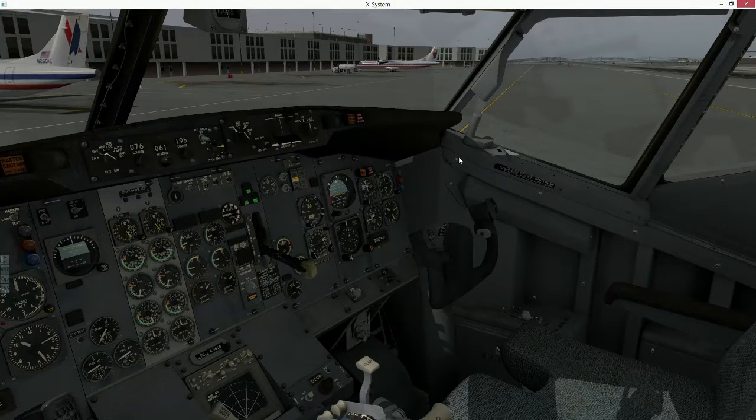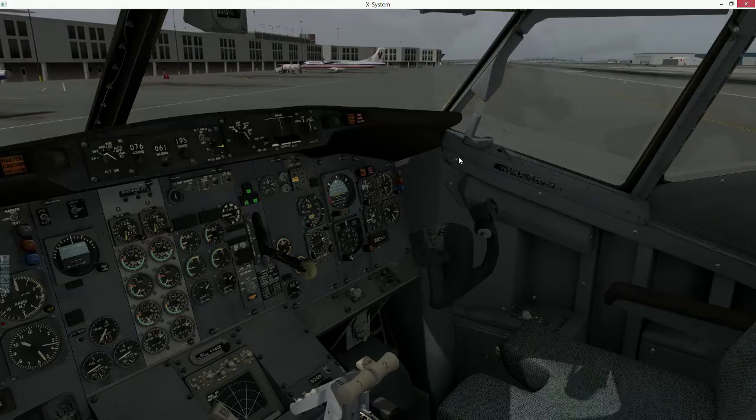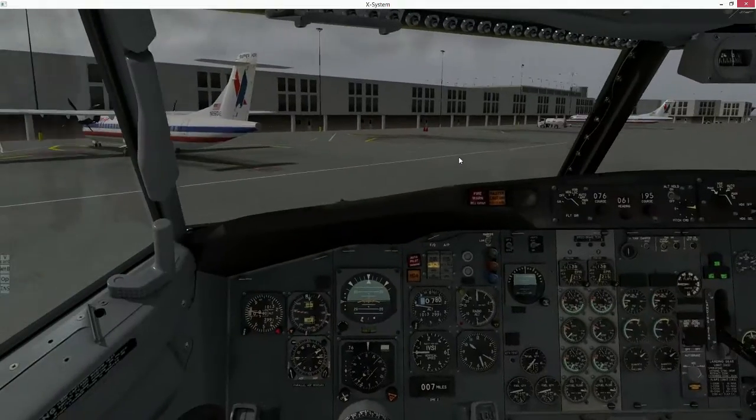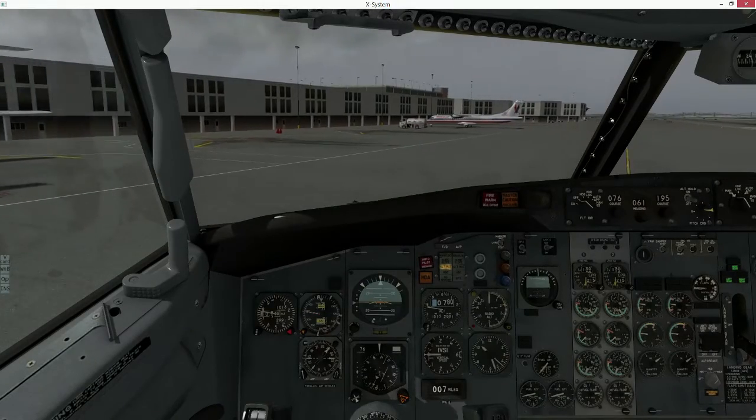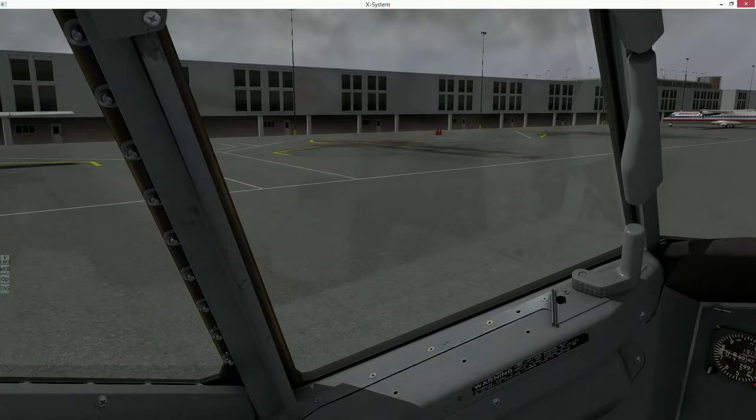XL 273, taxi straight ahead to the parking — have a great day. Straight ahead to parking, 273. Skyhawk two circuit — that traffic is no longer a factor, he'll be following me, number two.